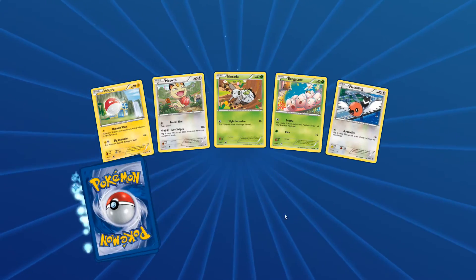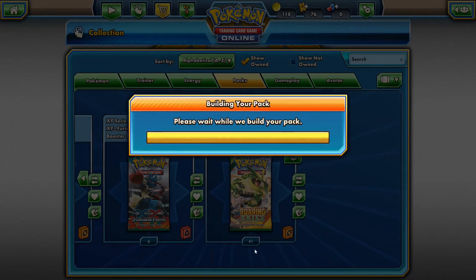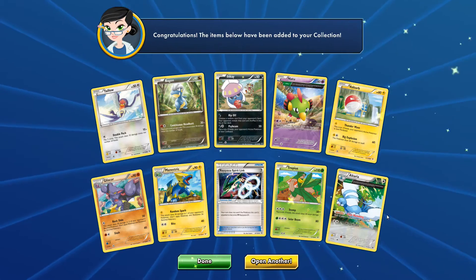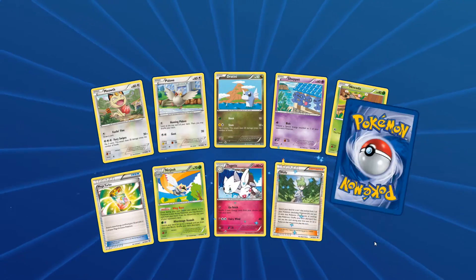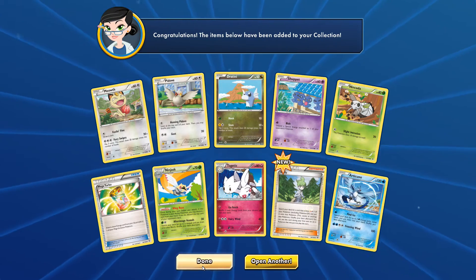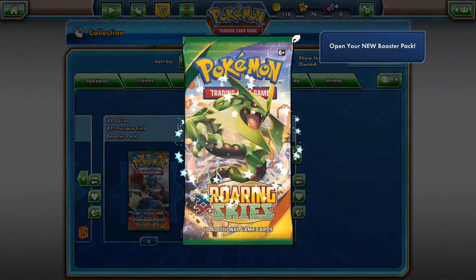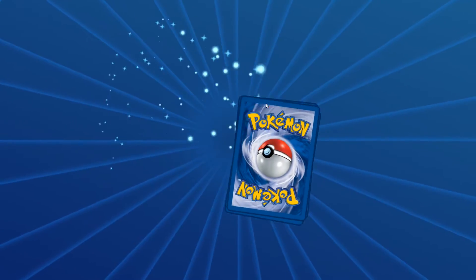What does this pack have in store for us? Zatu. What have we got here? Tropius, Altaria. Nope. Come on, let's get some last pack magic here. Articuno. Oh man, they love giving us those legendary birds. Let's try a few more here. We've done 20 pack openings and we haven't had very good pulls so far.